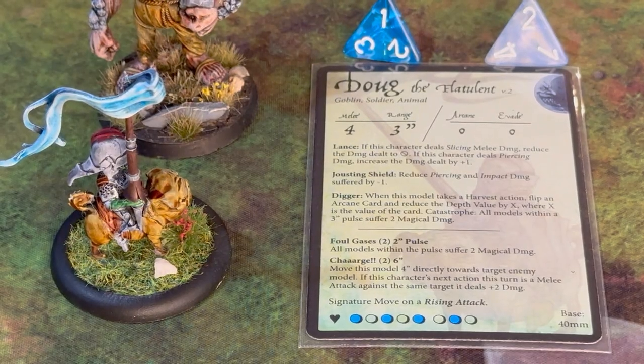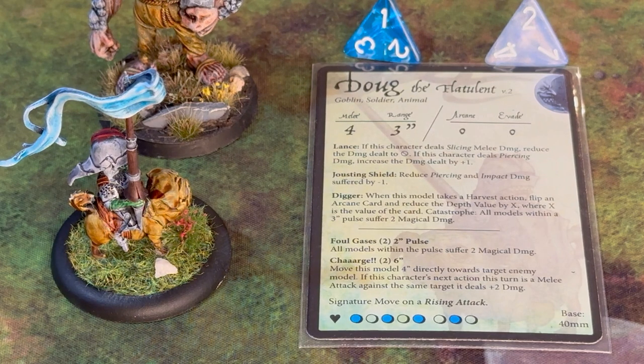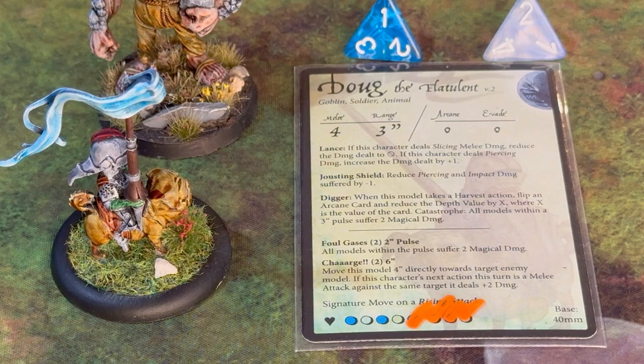Here we have the card of Doug the Flatulent. If he and Boulder had gotten into it and Doug had taken two damage, we would mark two damage boxes on his card. Any energy or blue bubbles that are crossed off would not generate energy in the next turn. In this example, Doug has taken four damage, which means some of his energy boxes are covered up. Next turn, he is going to get less energy, unless somebody can heal him before this turn ends.